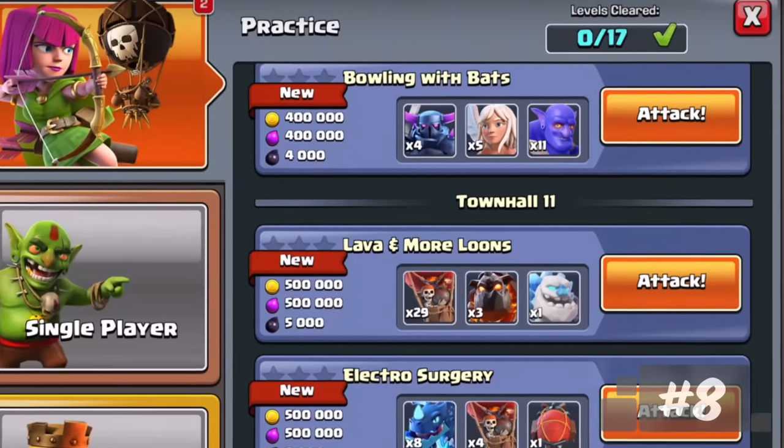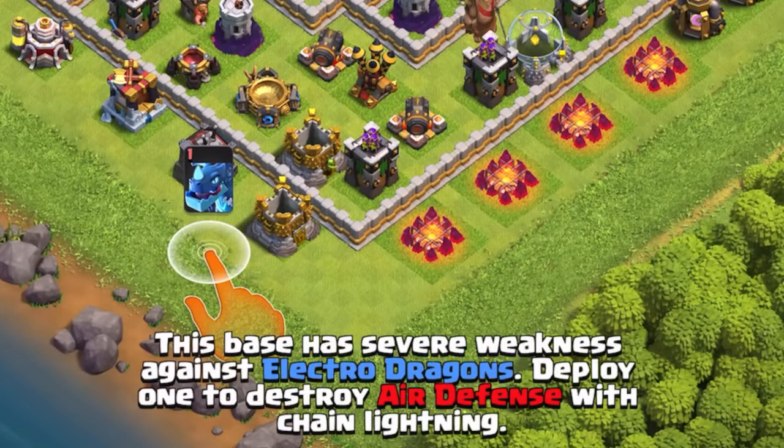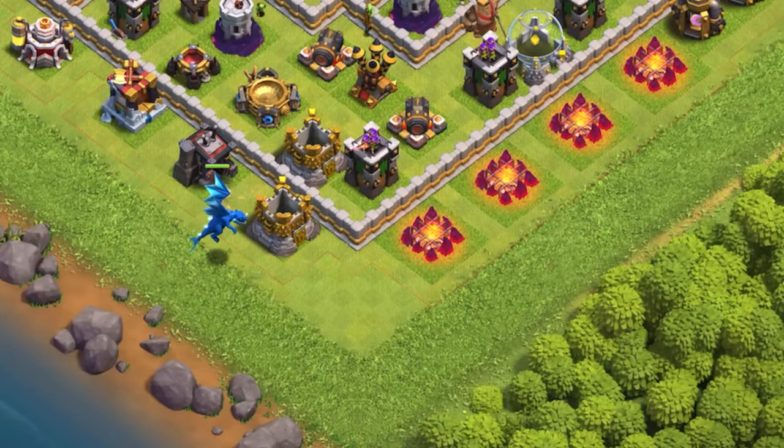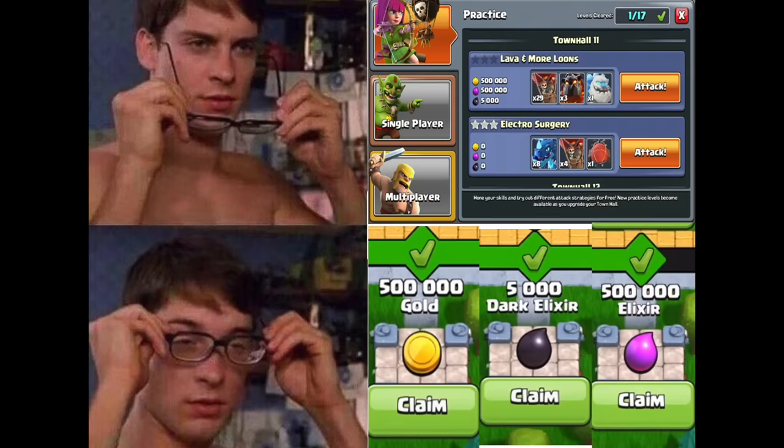Play the practice modes to learn a new army, and after you got the resources, you forgot all about that army. Oh, that's how you do it. You just… yeah. Anyways, where's that loot I was promised?